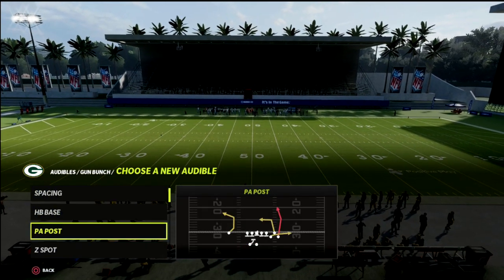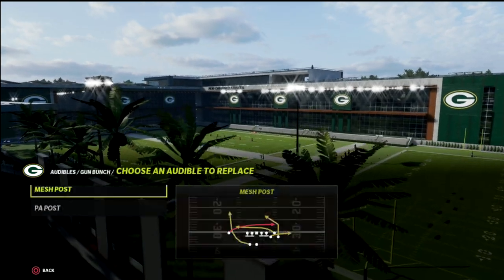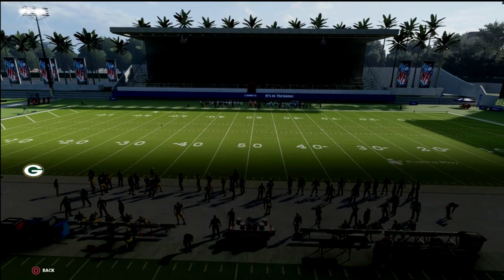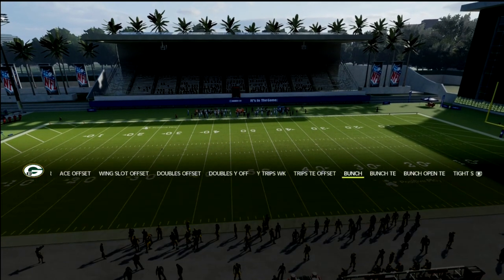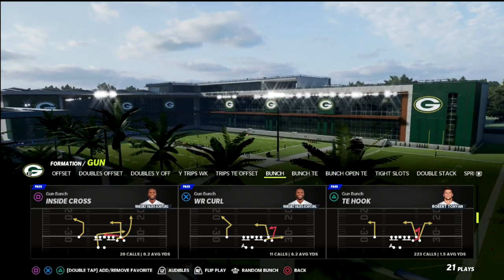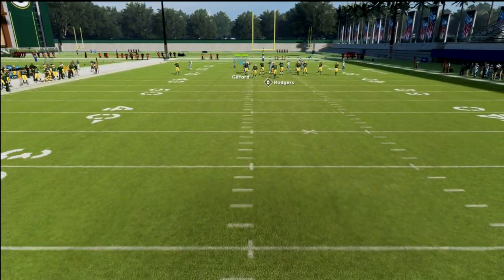Really what it is, is a couple of different plays kind of built together in one. The first one we're going to go over is the verticals play. We're also going to talk about mesh spot, which is the featured play, and then mesh post. For verticals, I'd recommend having a running back with the backfield mismatch ability — it's just going to make it a lot better. We're going to focus in on the tight end wheel route and explain why it's so good and why you can build your offense around it.